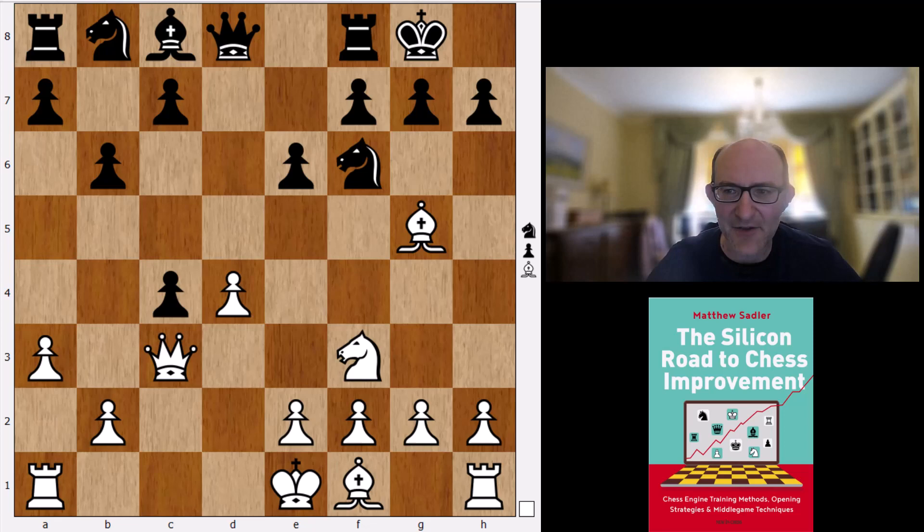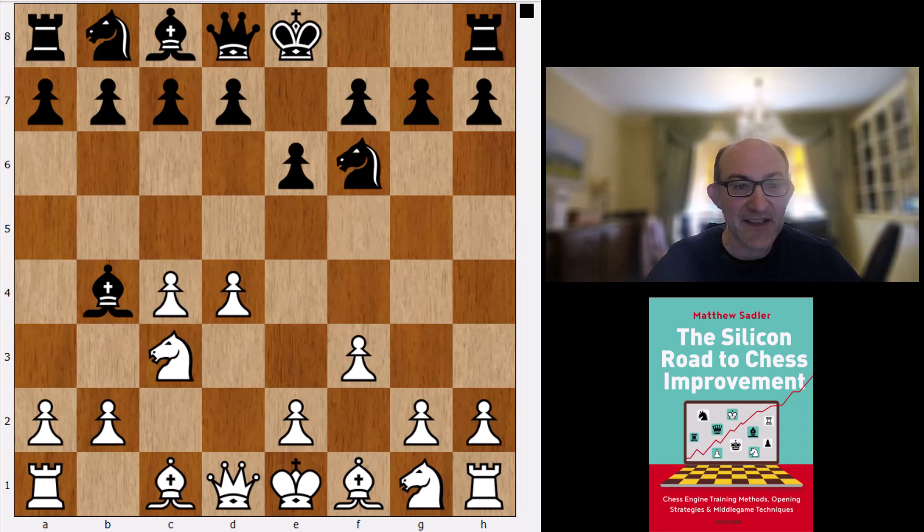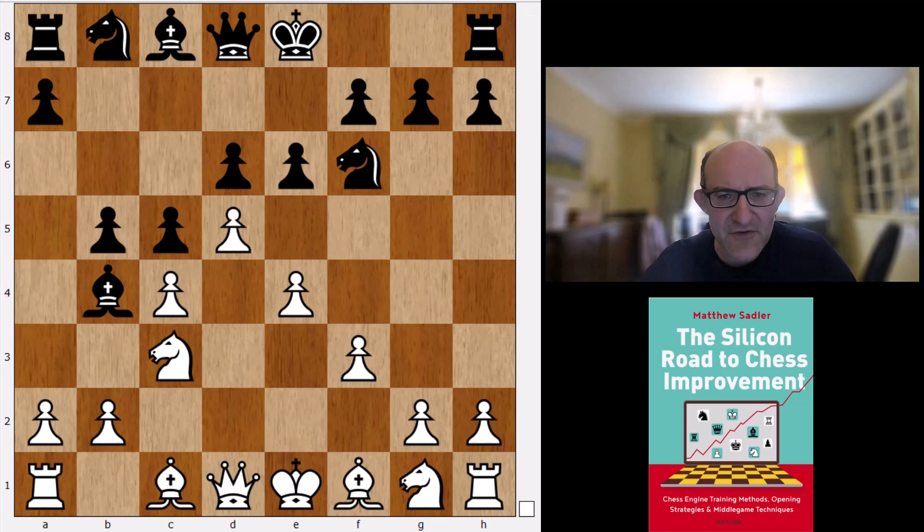It's hard to see why white is going to find much here — all the engines concur this is dead equal for black. Another interesting line in the Nimzo is f3, but again like Komodo Dragon, Stockfish just wants to play c5 and head back into some sort of Sämisch structure, playing it slightly differently to Komodo Dragon.